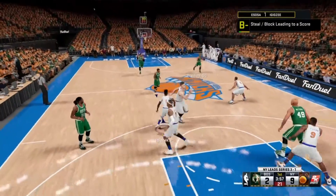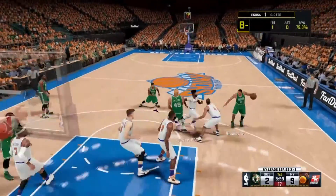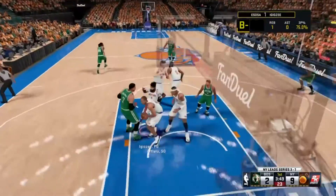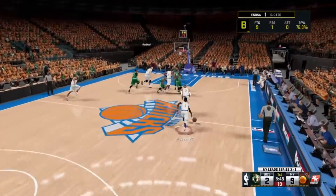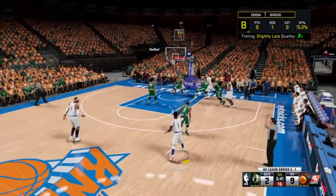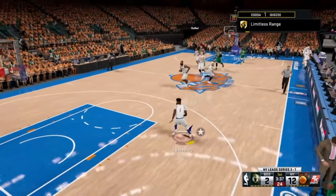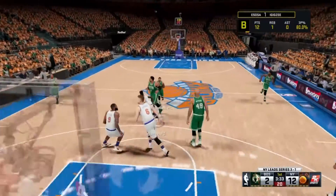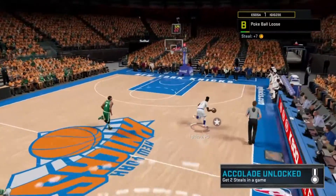Limitless Range is a really useful badge in the park — I was a little too close that time. That's basically all you have to do: just make 40 of those at 30 percent field goal percentage. There we go — Limitless Range. If you want any more badge tutorials, just leave a comment in the comment section, leave a like, subscribe, and I'm out.